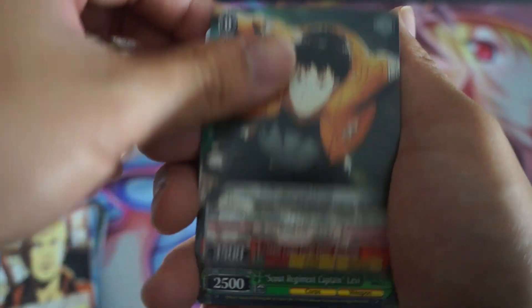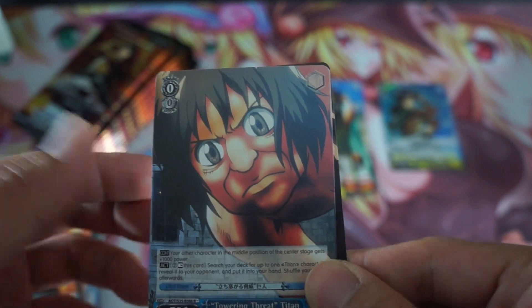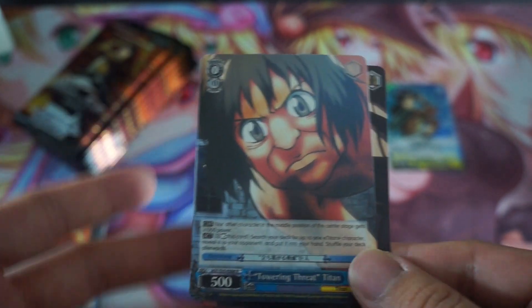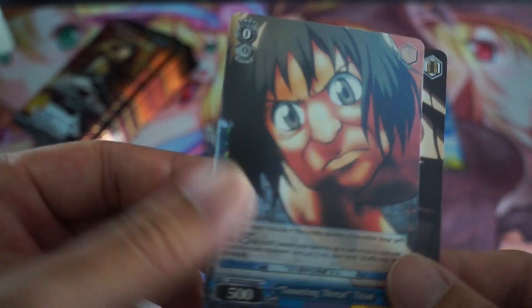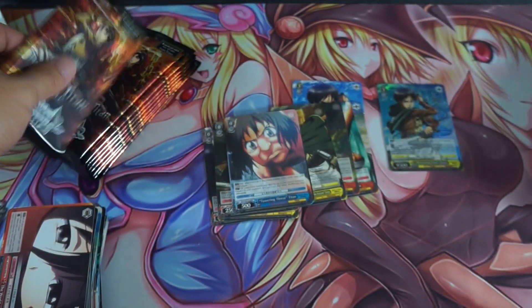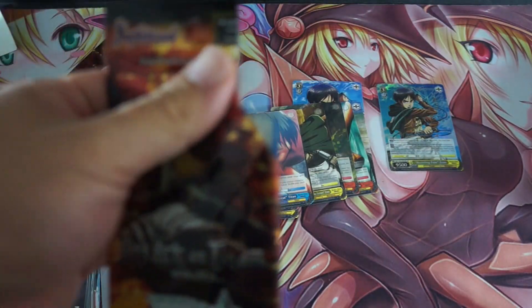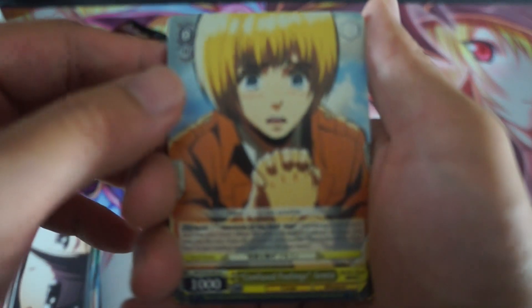Now if I had to say the one minor gripe I have with the game of Weiss Schwarz, it's the fact that the holographic cards — meaning the rares, double R's, triple R's — often times they're all the same. That's kind of boring in my opinion. I wish they changed it up a little, like Yu-Gi-Oh where you have the rare, the super rare, the ultra rare, the secret — that would be quite nice. Nevertheless, to get those holographic cards is so hard to pull, so to get them is a feat in itself. But personally, I wish they gave us something like what Yu-Gi-Oh gives us instead of, for example, all the rares and double R's being the shattered foil look.